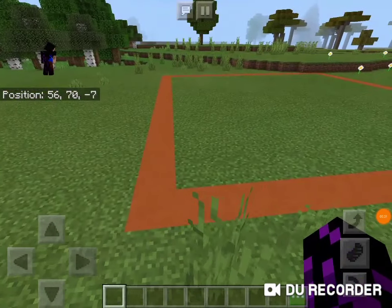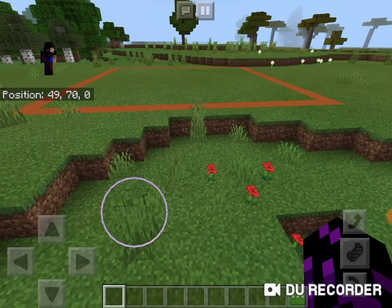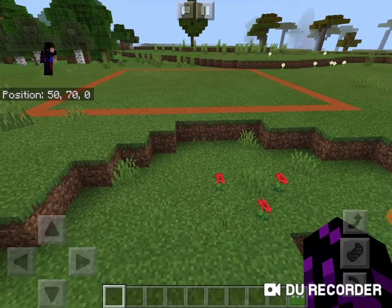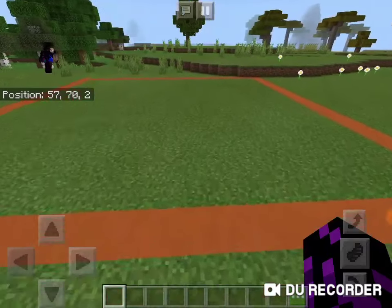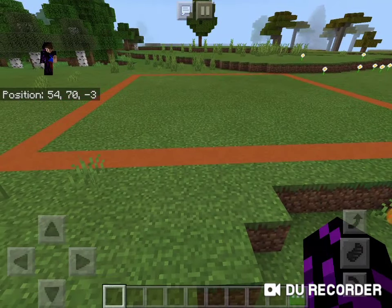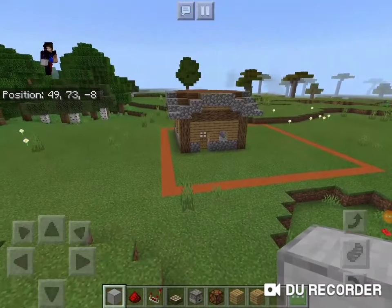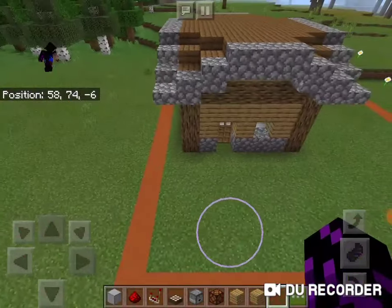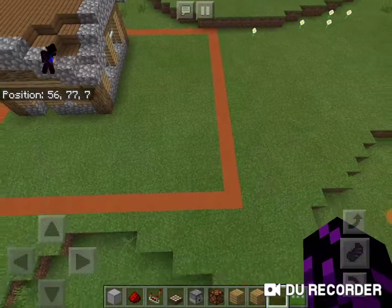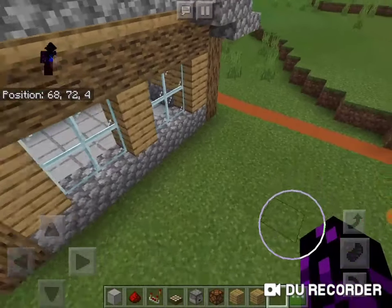For this base, we are going to need everything that we can survive with — we want to survive without ever leaving this chunk. The first thing we're going to need is a place to sleep: a house. I'm done with the house; it's a very bog standard house, but it is taking up quite a lot of space. I think a lot of the base will be underground, so that shouldn't matter.